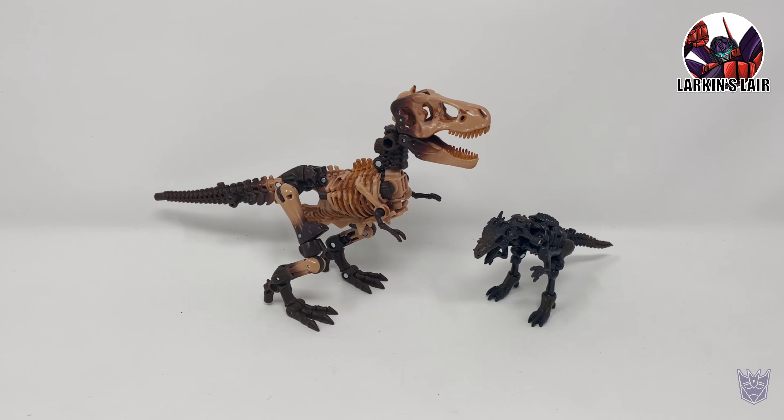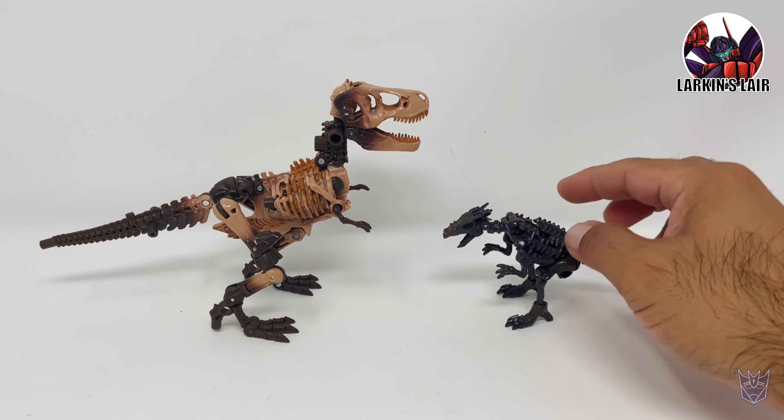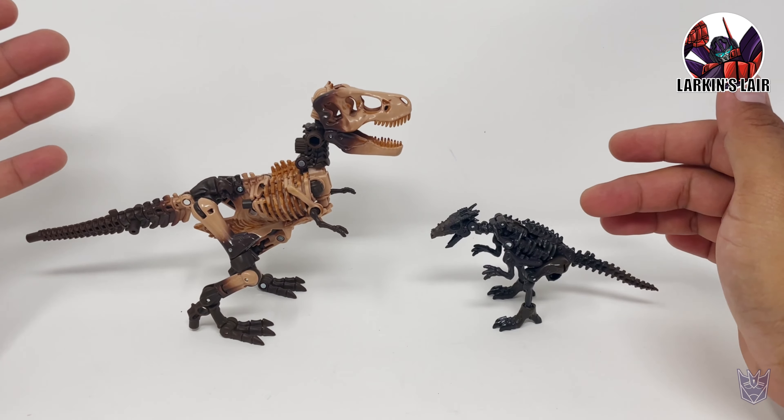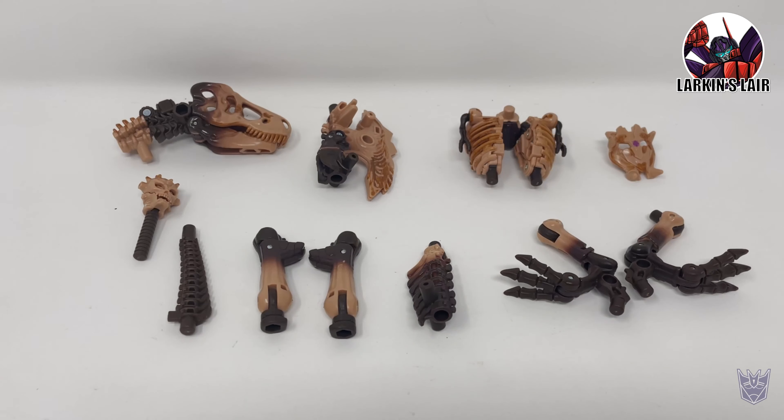Here he is next to Core Class Vertebraic — two fossils. I don't know if Vertebraic is considered a Fossilizer because he doesn't break into any pieces, but they are both dinosaur fossils. Now let's get Paleotrex separated into his individual Fossilizer parts. There are 11 individual components, and I'll have a few examples of him being used on Kingdom Warpath, because that is the example they used in the instructions — but of course you can use him with other figures as well.